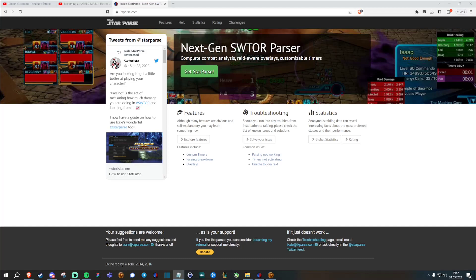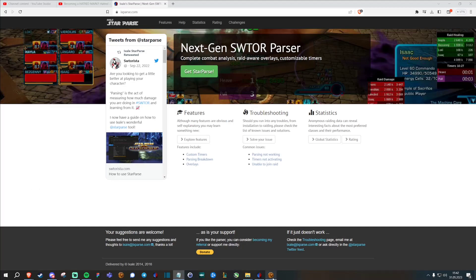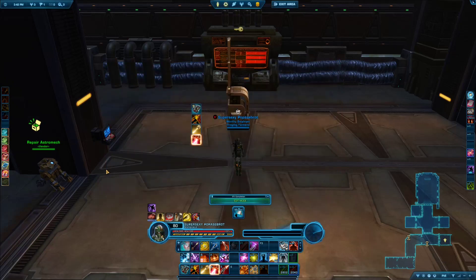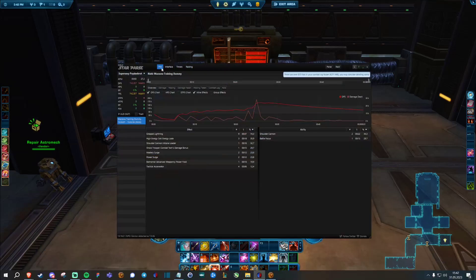Before we get into this tool, in order to use it, you need to first jump into the game and turn on combat logging. To do that, simply click on escape, go to preferences, then combat logging, and make sure that 'enable combat logging to file' is selected. Next, you want to download StarParse, open it, and then go to the tool — go to settings.